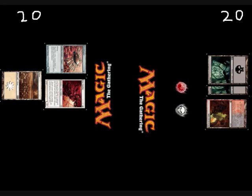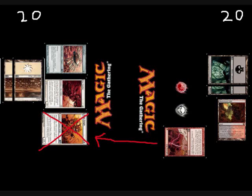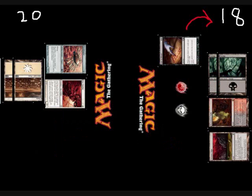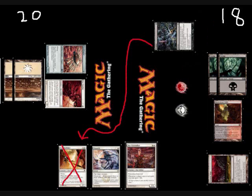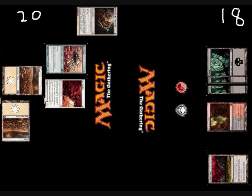I play a Swamp and pass turn. He then draws the land he needs, plays it, then taps both for a White Knight, and ends his turn. At the end of his turn, I Bolt the White Knight. Then I play a Tectonic Edge, Sign in Blood myself, and play a Despise to make him discard his Core Skyfisher. He has a Skyfisher, a Dispatch, and a Firewalker. I then pass the turn. His next turn, he plays another Quest for the Holy Relic and passes, and then I play a Swamp and send it back to him.